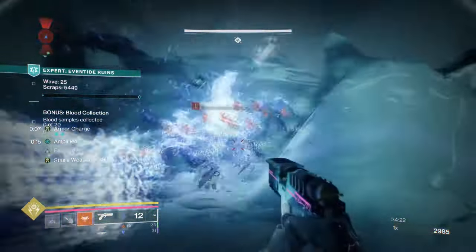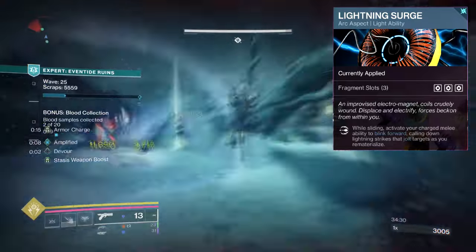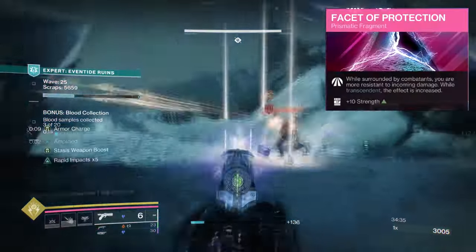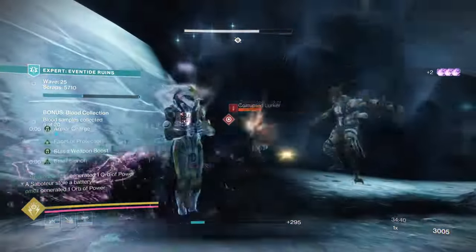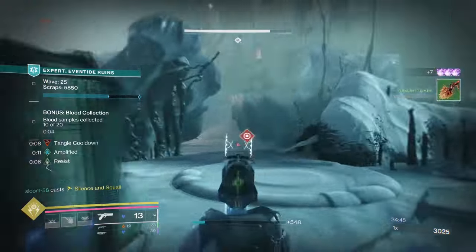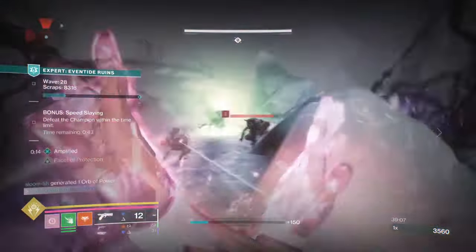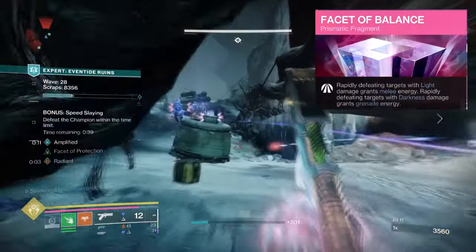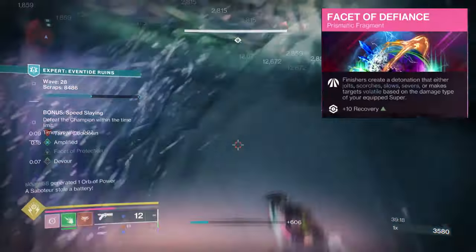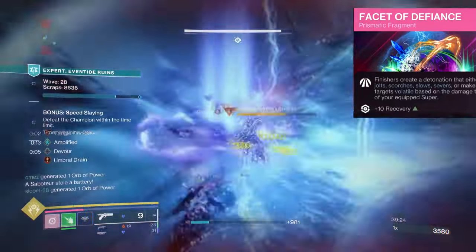For Aspects and Fragments, we have the following: Feed the Void, where getting an ability kill will grant you Devour. Lightning Surge, where using your powered melee while sliding will launch you forward and bring down a lightning strike that hits multiple enemies. Facet of Protection, where being surrounded by enemies makes you more resistant to incoming attacks. Facet of Sacrifice, where while having an arc, solar or void buff, ability final blows grant bonus Darkness Transcendence energy. Facet of Dominance, where void grenades debuff enemies while arc grenades jolt them. Facet of Balance, where rapidly defeating targets with light damage grants melee energy, and rapidly defeating targets with dark damage grants grenade energy. Facet of Defiance, where finishers create a detonation that either jolts, scorches, slows, severs or makes targets volatile based on the super equipped.